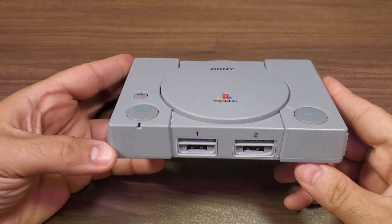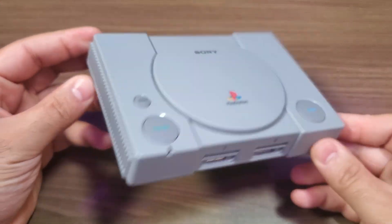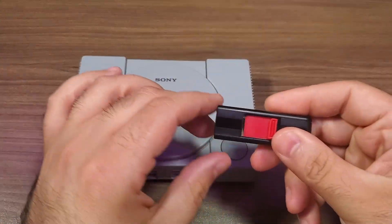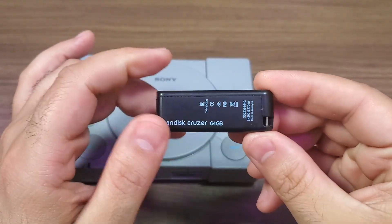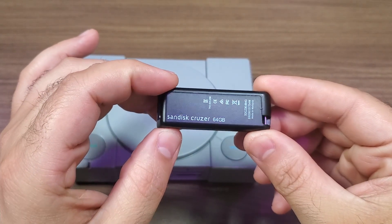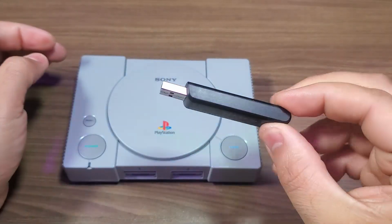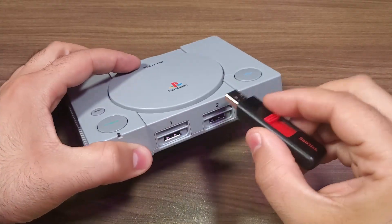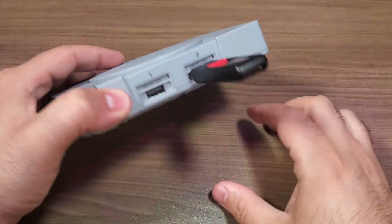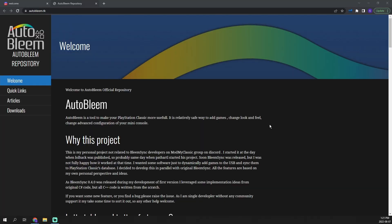Before we get started there are a few things you're going to need. First, obviously, your PlayStation Classic — you cannot mod it without owning the console. Second is going to be a low-powered USB drive, at least to start. We can move to a higher-powered USB drive or even a hard drive later on, but for the initial mod it needs to be a low-powered USB drive. An alternative solution is to purchase a powered USB hub, which will bypass the power requirements of the PlayStation Classic.